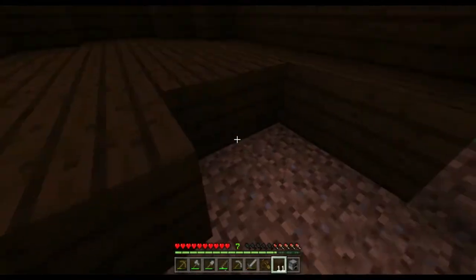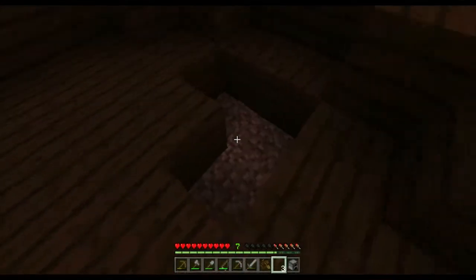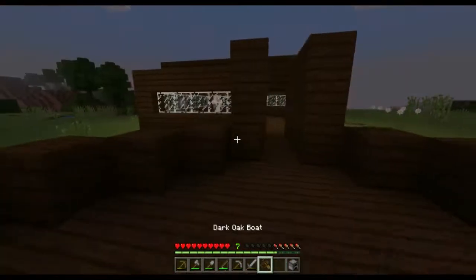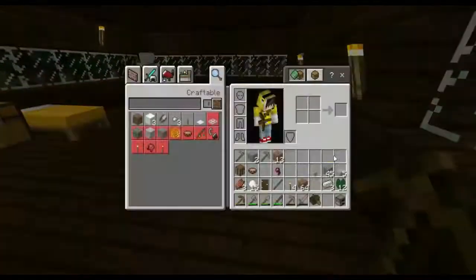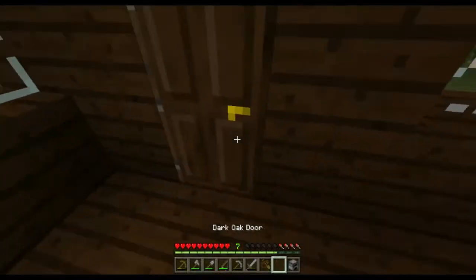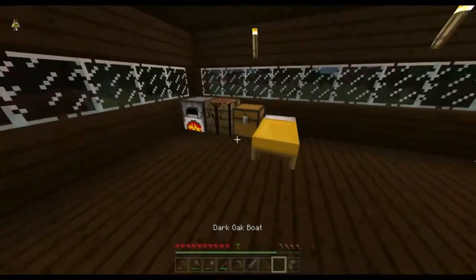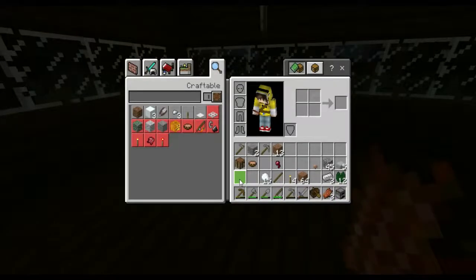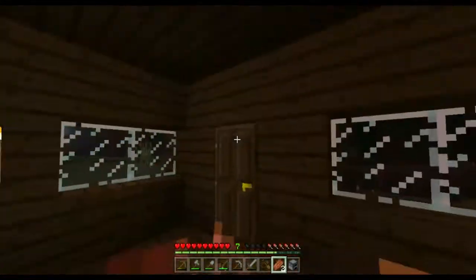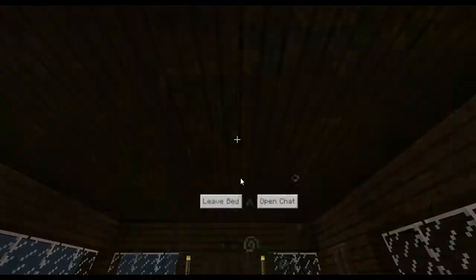There we go. Will this be enough wood? It's just enough to finish the floor and I've already got this door. There we go — oh, I better shut the main door. Mobs probably aren't going to walk in but I need to shut the normal door anyway. Better get to bed so I can just skip through the night.